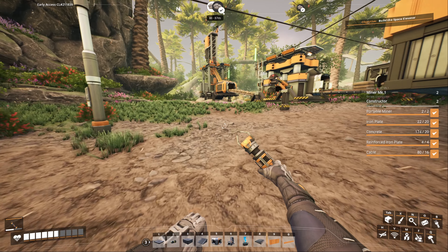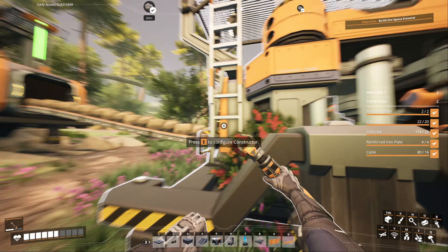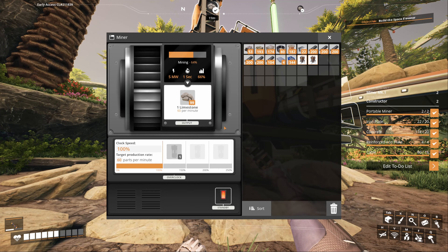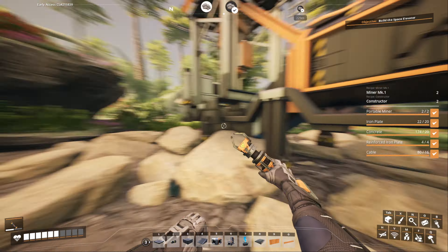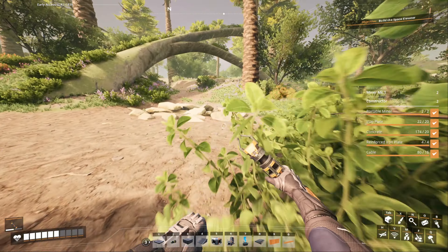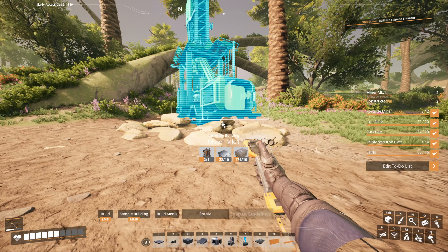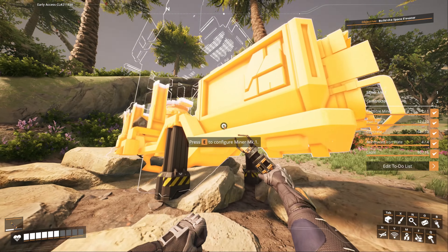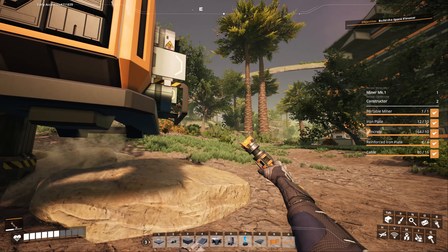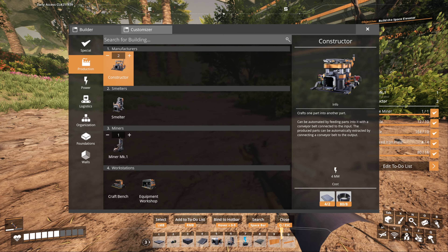I seem to be getting a little low on concrete. I could spread this into two constructors — that's only going to be about one and a half. There are also two more limestone deposits nearby so I'm going to tap into both of them. One of them is 120, which means I can definitely split it into basically almost three different constructors and that would actually make logical sense.